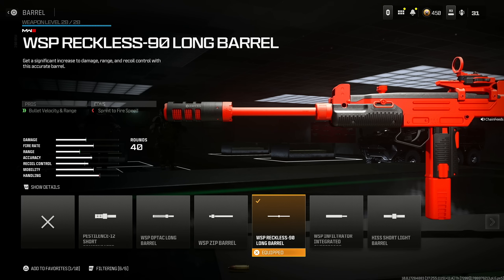Next, move on to the Wasp Reckless 90 Long Barrel for bullet velocity and range, at the cost of sprint to fire speed, which is something that's not going to be very noticeable.